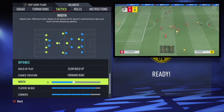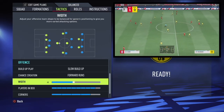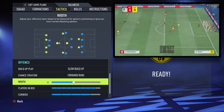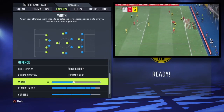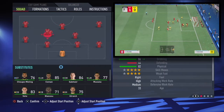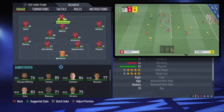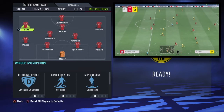Width-wise, what Nagelsmann tends to do is overload the centre. They'll generally have one skillful player out on each wing on each touchline — usually Gnabry on the right and Davies on the left — and everyone else will be at least in line with the box and fill those centre holes: not narrow, but close enough together to cut through opposition with quick passing.